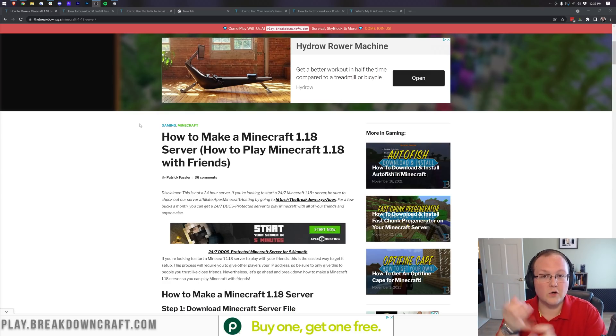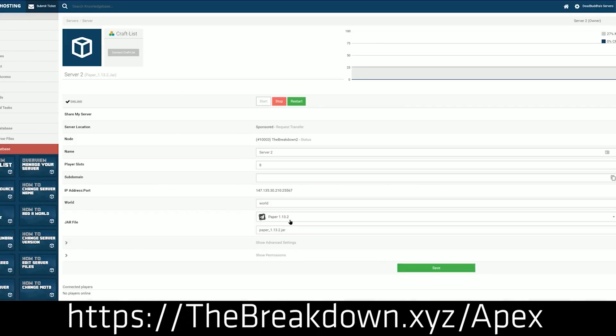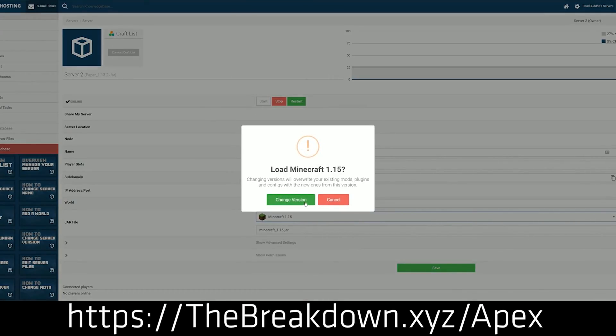Now, if you want a public or private server but don't want to worry about hosting it on your own hardware, port forwarding, or much of the stress of running a Minecraft server — you kind of just want to play and have the hard stuff taken care of — that's where Apex Minecraft Hosting comes in. Go to the first link down below, thebreakdown.xyz/Apex, to start your own 24-hour DDoS-protected Minecraft server. It can be private for just your friends and family, or public. It uses Apex's hardware, they strive for lag-free performance, and we host our own server, play.breakdowncraft.com, on them and can confirm it is lag-free. Check out Apex at the first link for the quickest, simplest, and easiest way to get a Minecraft server started.